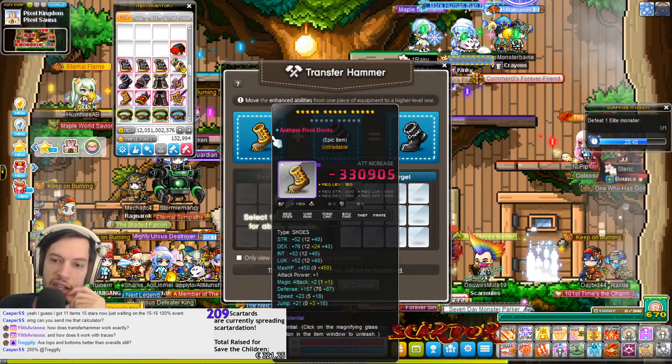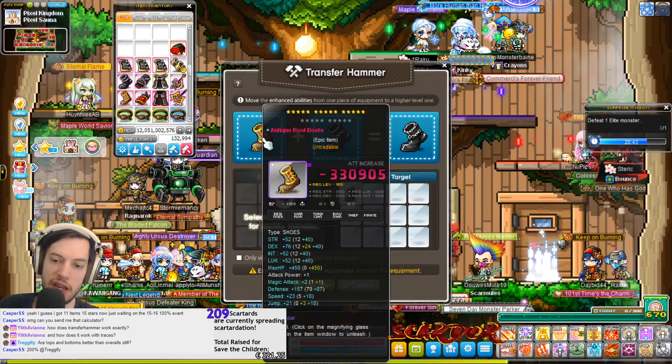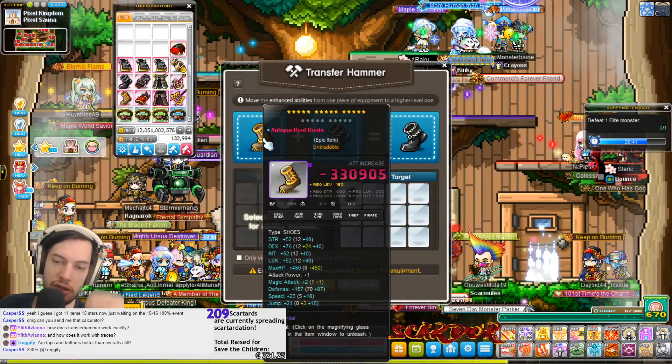The potential rank also gets transferred, but only up to epic. So if it's higher than epic, it gets taken down to epic.